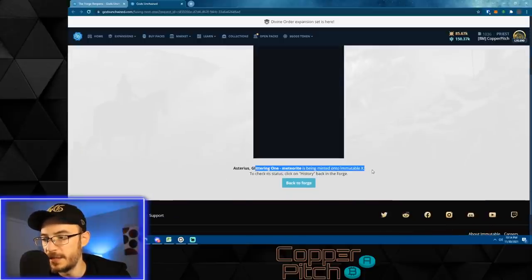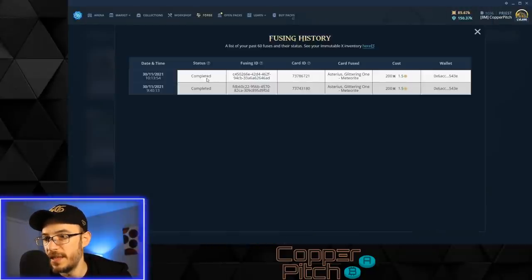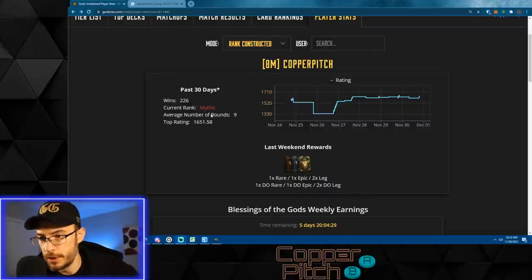The card is now being minted onto Immutable X. To check its status, click the history tab on the forge page. I actually minted one Asterious before filming this video, and we just minted a second one while filming. We now have two meteorite copies of Asterious.